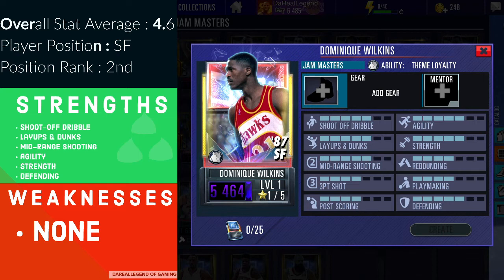There's a lot you can do with Dominique because he's one of the most complete players in the game. Any player whose overall stat average is 4.5 or higher — it's open game, you can do whatever you want because they're that good. Dominique Wilkins is an NBA legend, one of the greatest dunkers of all time. If you've never seen his dunk contest — especially the one against Michael Jordan — definitely check it out; it's one of the greatest ever, just as good as Zach LaVine and Aaron Gordon's dunk contest.